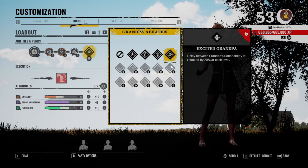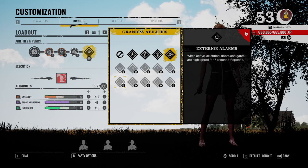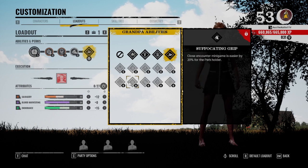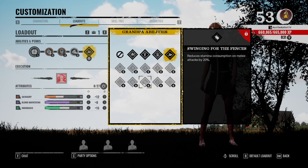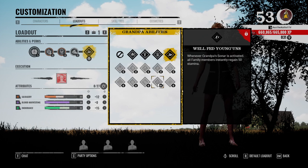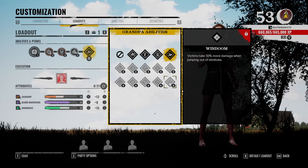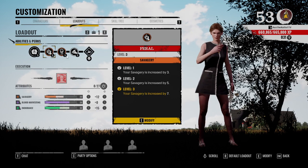Grandpa's delay between sonars is reduced at each level — there's potential value here, but I think there are better options. Exterior Alarms is the best one in my opinion. Close encounter mini-game is easier by 20 percent for the perk holder only — it doesn't help your team so I wouldn't use it. Reduces stamina consumption on melee attacks — I could see this being useful, especially on Sissy since she needs a lot of attacks. Whenever grandpa's sonar is activated, family members instantly gain 50 stamina — really good, especially paired with Excited Grandpa. Victims take 50 percent more damage jumping out of windows — really only good on family house, otherwise I'd never run it.